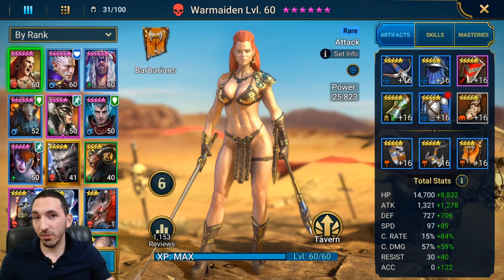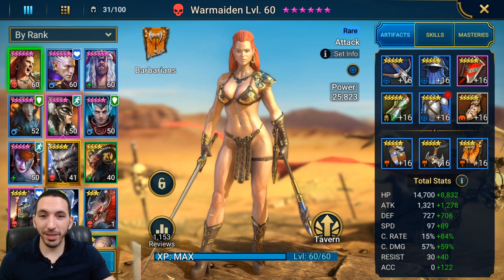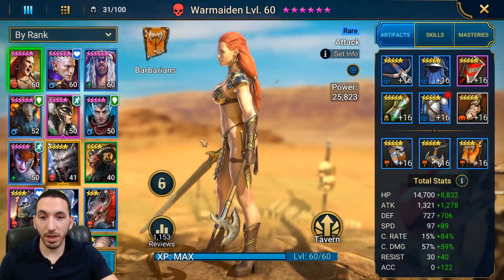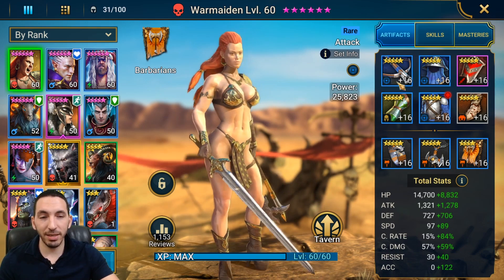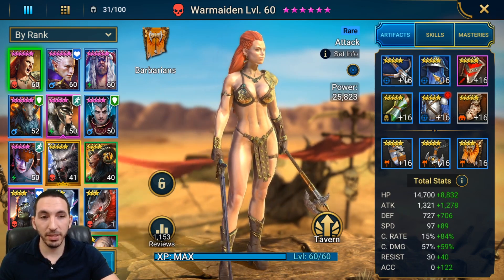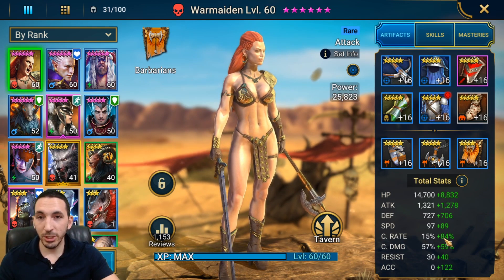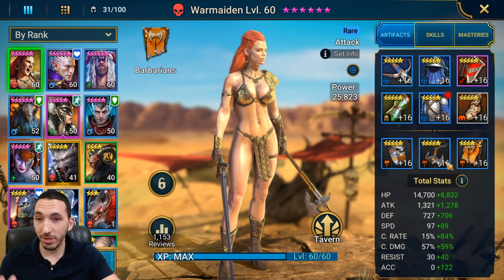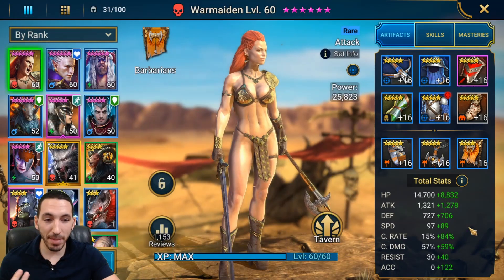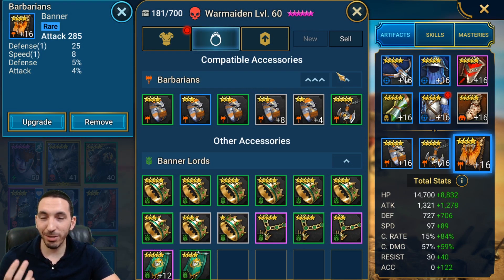Hey everyone, it's Cold Brew here with another challenge video. Today we're on my Cold Brew alt account and we're going to do a War Maiden guide. The reason I'm doing this guide on this account is because War Maiden here is fully maxed out with level 16 gear on every single piece. I want her to have as much critical rate as possible to hit that 100% chance to crit, and of course critical damage. I also try to get as much accuracy as possible, though I don't have a good banner yet.